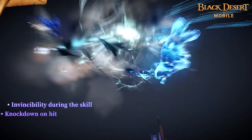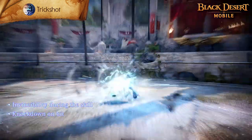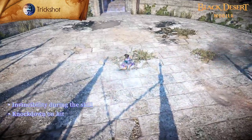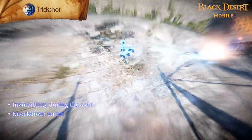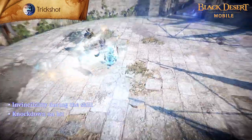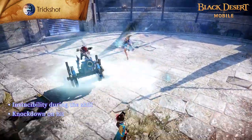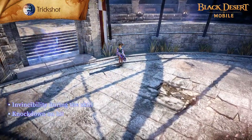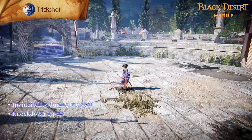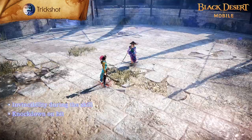Trick Shot is a skill in which you use the Patraca's recoil to launch yourself backwards as you fire a shot at foes. Invincibility is applied during the skill and enemies suffer from knockdown and decreased attack speed on hit. Trick Shot's cooldown can be reduced by learning its skill enhancement. Pressing the skill button while Flow Support Fire is activated allows for an additional attack that deals the same damage, and Super Armor is applied when using Flow Support Fire.